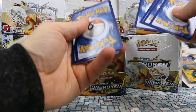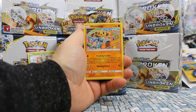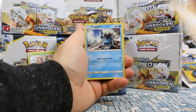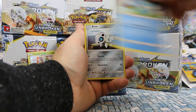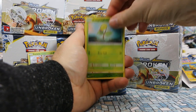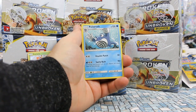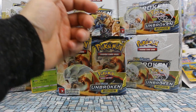Pack five: Water Energy, Gliscor, Frogadier again, Porygon, Froakie, Aron, Seel, Bellsprout. Oddish is our reverse and our rare is Poliwrath — a regular rare this time, not a reverse holo.